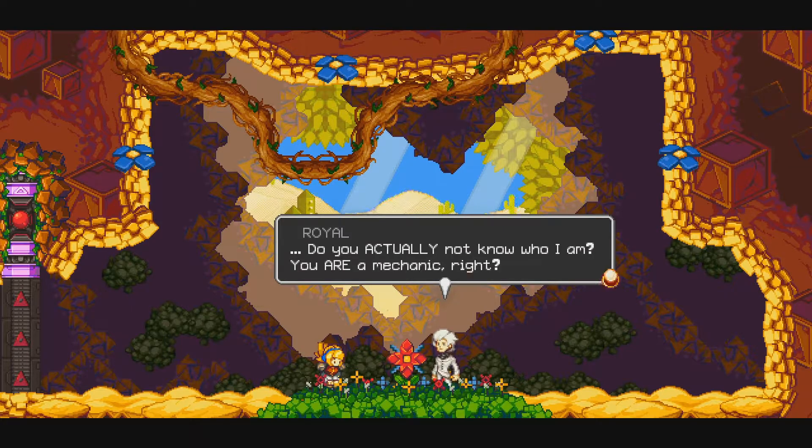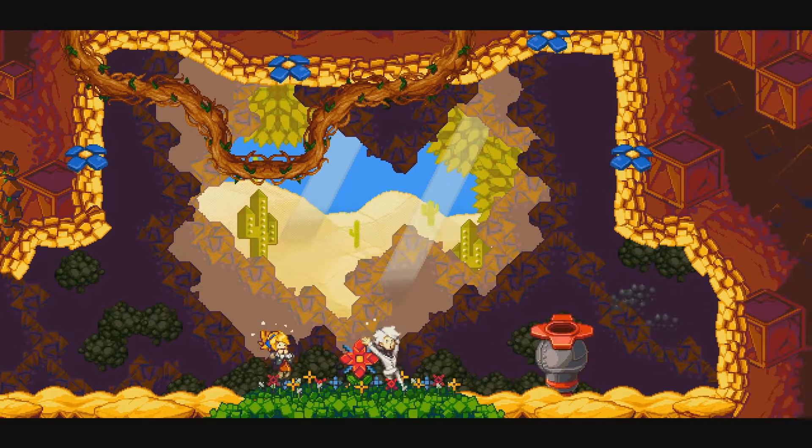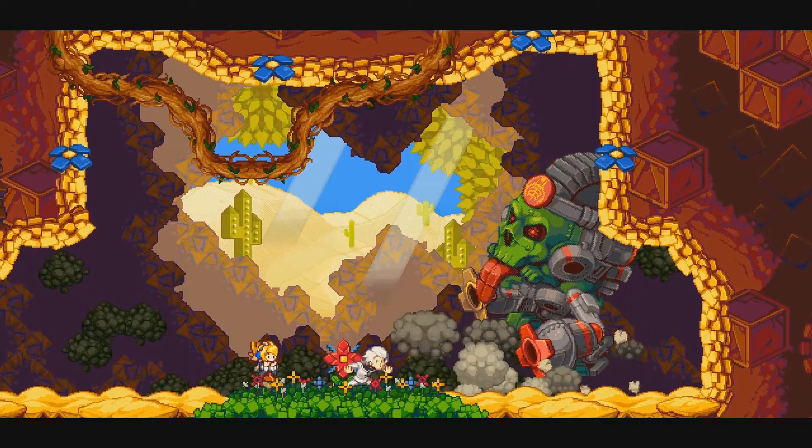Royal says: 'This could use a big finish.' Then: 'Do you actually not know who I am?' Robin asks: 'You are a mechanic, right?' Royal: 'Who are you — really?' Then something happens: 'Whoa, I didn't make that.'